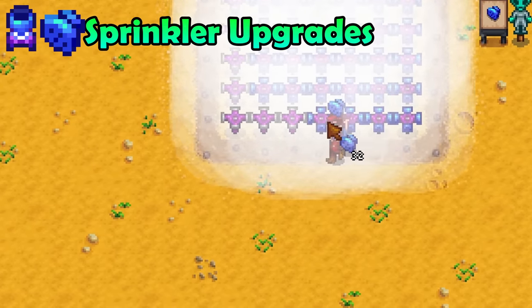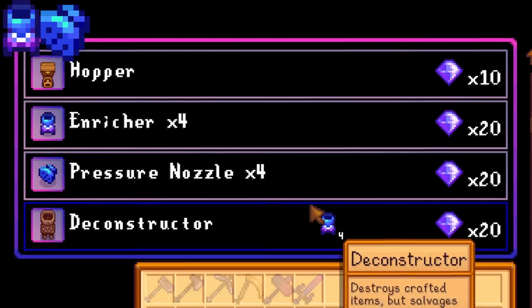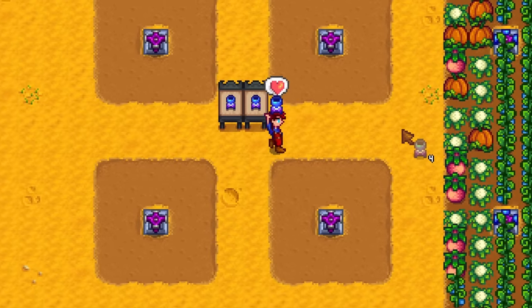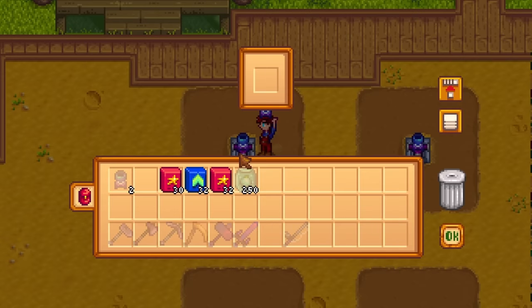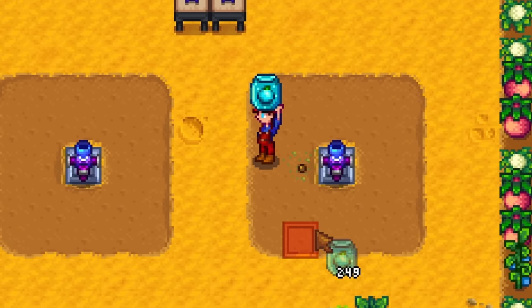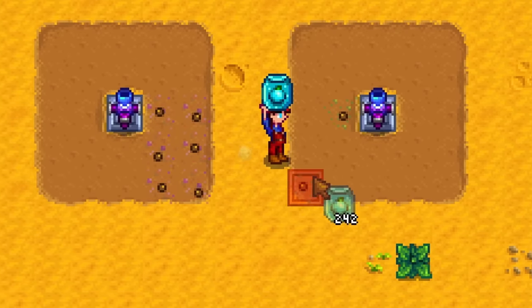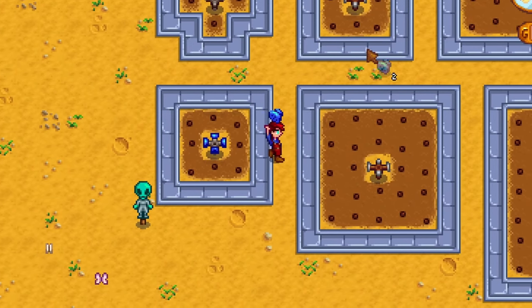We now have access to two sprinkler upgrades and they are not made equally. Both of them can be bought for 20 key gems and you will get four of them per purchase. The first upgrade is called the Enricher. This one is absolutely useless. Why? Because the Enricher will allow you to place fertilizer into your sprinkler, and when you plant a seed within the range of the sprinkler the fertilizer will automatically be applied.